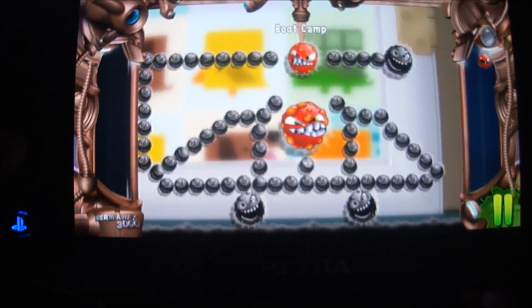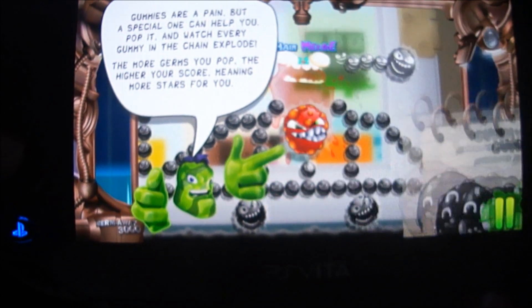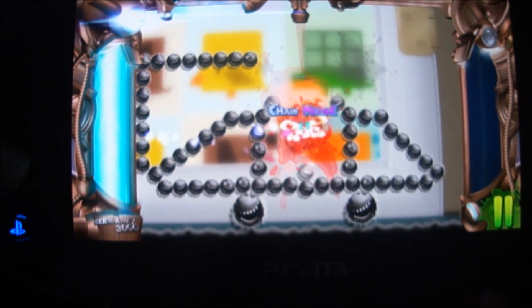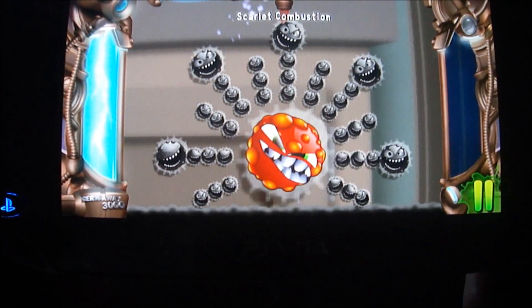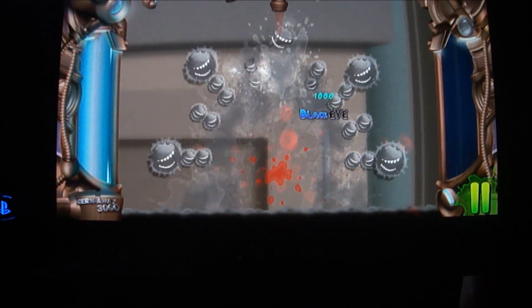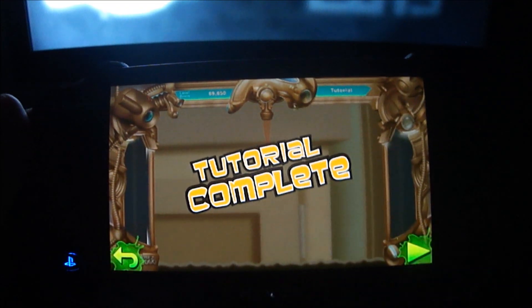Kind of a funny game. You have to touch the germs and pop all of them. If you notice, you got to do red with red ones, green germs with green germs, yellow germs with yellow germs. You have to get rid of all of them. This is just a tutorial — the tutorial tells you how to play. But I bet the more you go, the more challenging it gets.